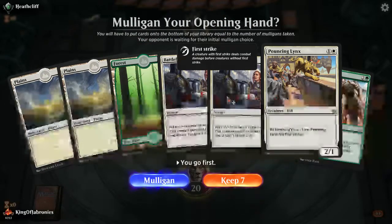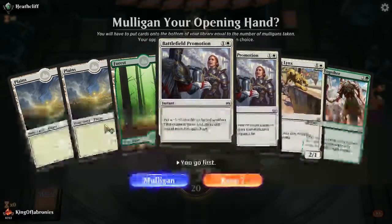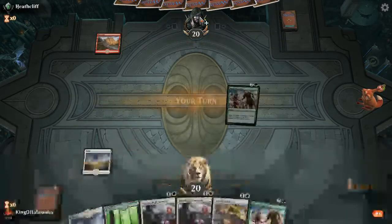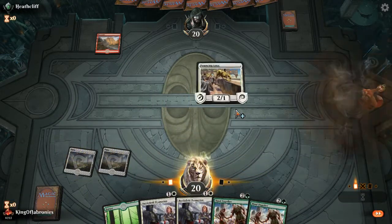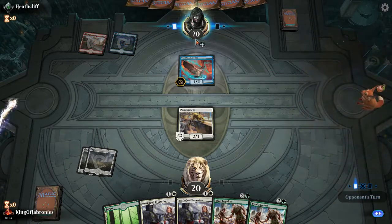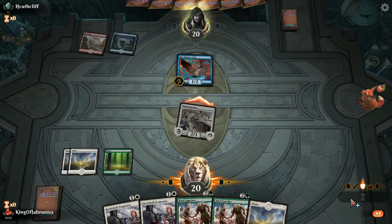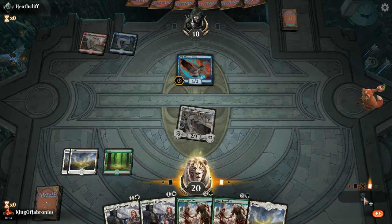Game one: Pouncing Lyngx on two with Battlefield Promotion, green mana for Band Together, and we're on the play. Hopefully we curve out into some better creatures. The opponent seems to be playing blue-red with a lot of removal, so we should be careful casting Battlefield Promotion into possible removal. Let me just play out the green land to have Band Together up. I could get punished casting Battlefield Promotion prematurely. We are kind of lacking creatures in the early game, so it's a bit problematic.